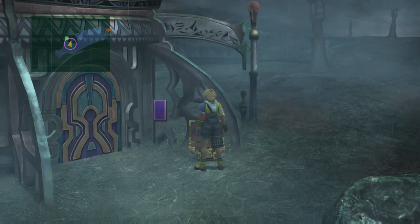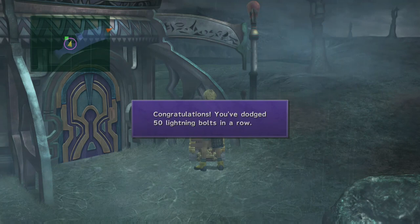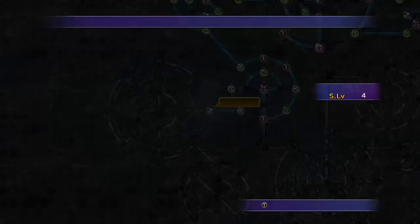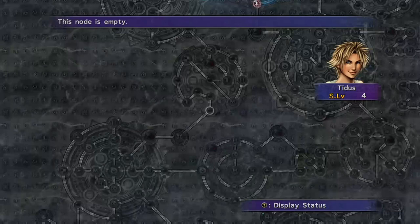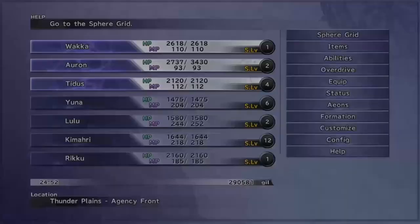On an expert grid playthrough you can use those strength spheres with multiple characters and be incredibly overpowered, but this is a standard grid playthrough. So rather than split the 3 strength spheres up, I'm just going to save them for later. When Tidus gets to Quick Hit there are 3 nodes next to a Strength +4, so you can put the 3 strength spheres there and get Quick Hit and 16 strength — an enormous amount of damage. You can then teleport other characters to that part of the sphere grid and get them 16 strength and Quick Hit as well.